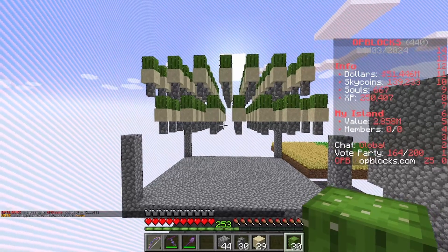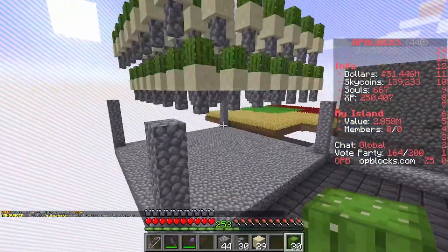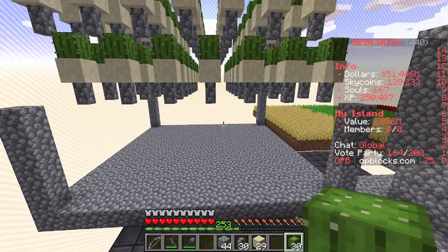Since this is within one chunk, you can make this as tall as you want — all the way to the world limit and all the way down to the lower world limit. If you have your chest area here, it will collect everything in the entire chunk and bring it all into your sorting system.